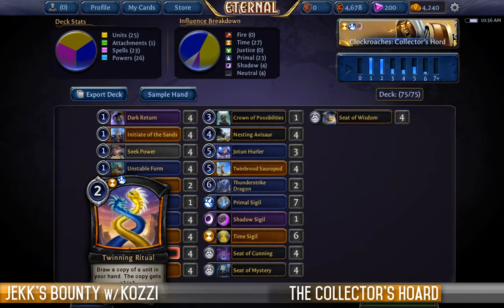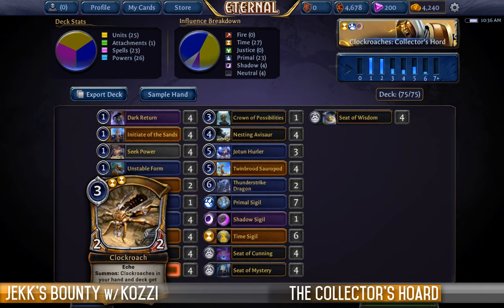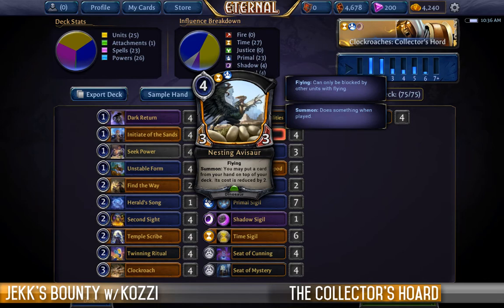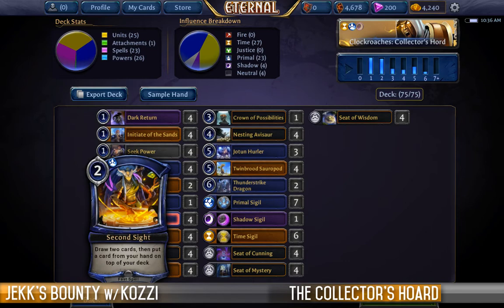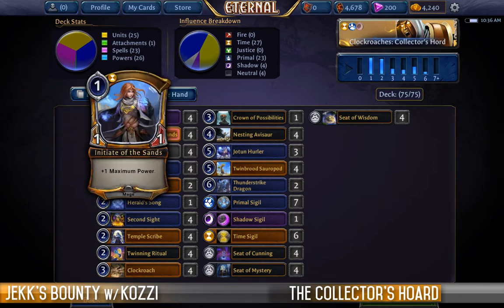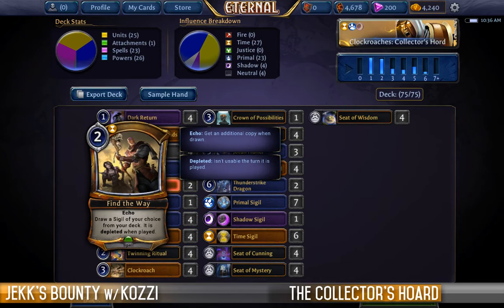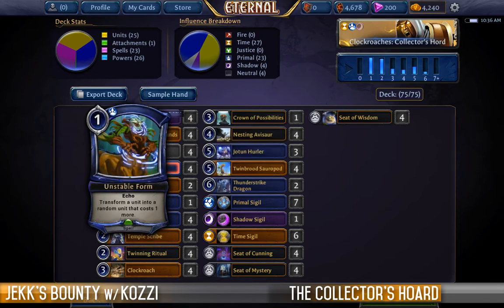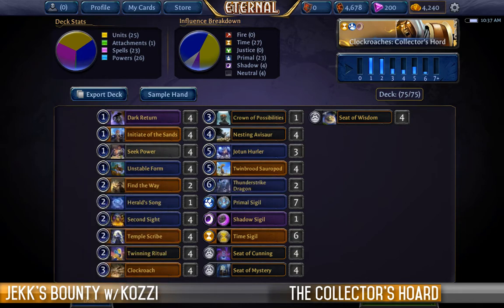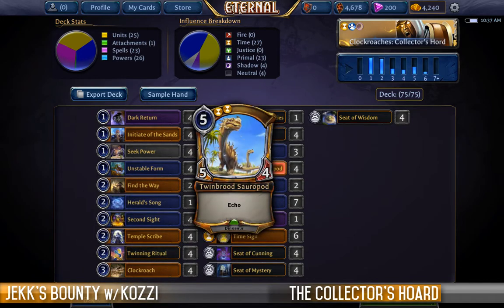We can also Twinning Ritual it — we draw a copy of a unit that's in our hand, clone it, get a copy of the echo clone, and they get +1/+1 permanently. So if we Twinning Ritual a Clockroach, it turns into a 3/3, we get a second copy of the 3/3, we Nesting Avasaur it on top of our deck, it gets cheaper, and they're still 3/3s when we play them — making all of them bigger. We can Second Sight to draw cards then put one on top of the deck. If they kill it we can Dark Return it, which still counts as drawing a unit from the void.